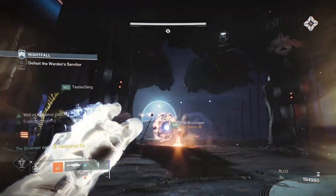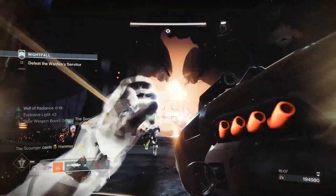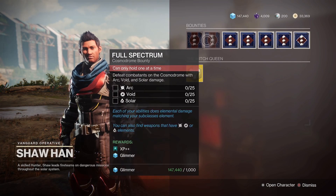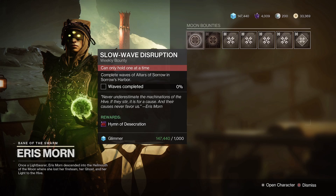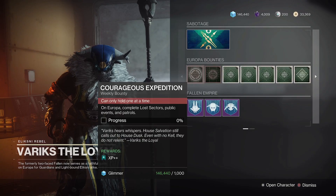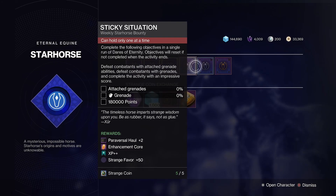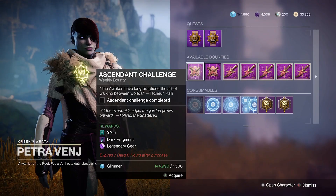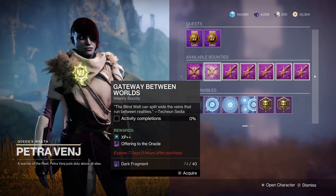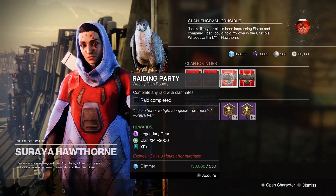You can get a grand total of 26 weekly bounties on each of your characters, and these are the main ones to focus on completing first. All the weekly bounties from the main vendors — including Shohan in the Cosmodrome, plus Eris Morn and the Lectern of Enchantment on the Moon — are the bounties you want to keep first. There are three Variks Empire Hunt bounties that rotate weekly, plus lost sector completions. You've also got a weekly Star Horse bounty, six weekly Ascendant Challenge bounties from Petra in the Dreaming City, the Blind Well bounty, and eight rotating clan bounties from Hawthorn in the Tower.